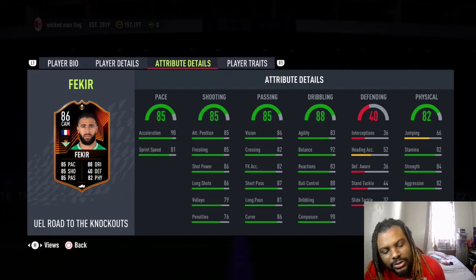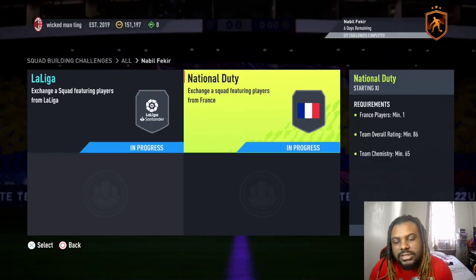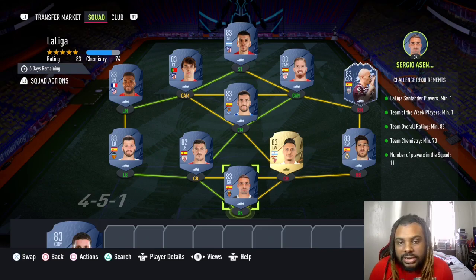Welcome back to another video on the channel. Today we have EFL Road to the Knockouts Fekir SBC. As usual, I'm going to show you the cheapest squads and how you could get this card. This card is going to require two squads. The first squad we need is a La Liga player, Team of the Week, 83 rating, 70 chemistry, and 11 players in the squad.